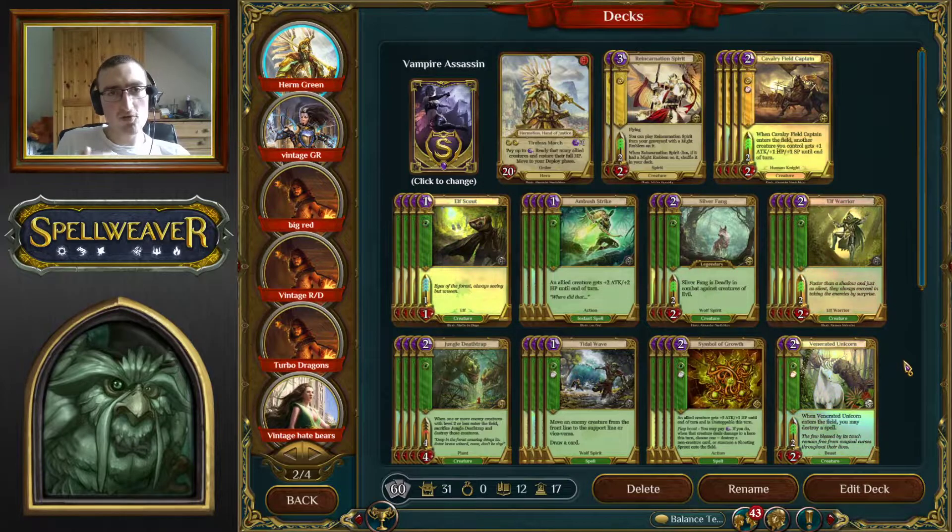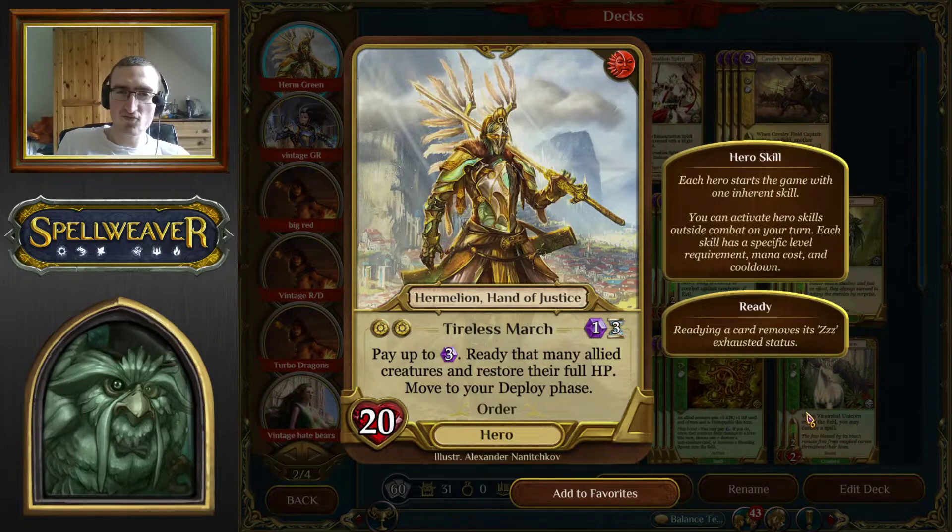We're going to talk a little bit about the hero power first because that's a really important element of this deck. Hermelian's ability, Tireless March, lets you pay up to three — but it's one plus, so effectively up to four, though that almost never happens. It's usually one or two creatures you're targeting. You ready all the creatures you targeted, restore their HP, and then move to deploy, which means you get to attack a second time. That's huge.